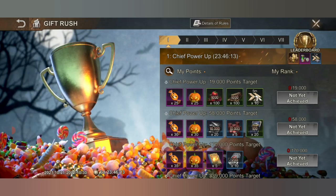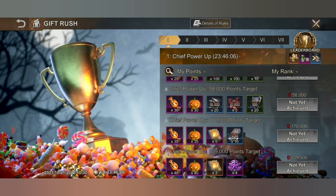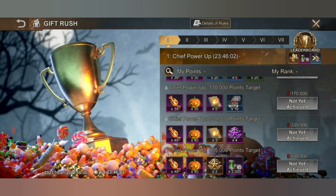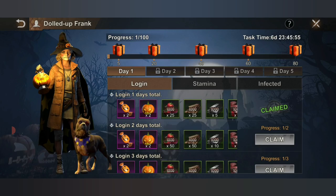Gift Rush covers the seven-day event, which is pretty similar to the mini SLTF we usually do — it includes chief power-up tasks. You can find the listing of daily tasks on my website; the link is in the description box of this video.